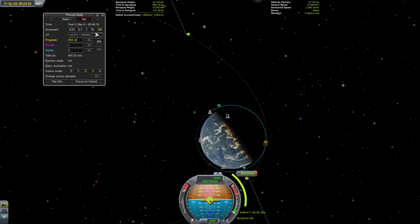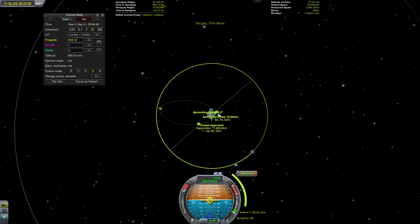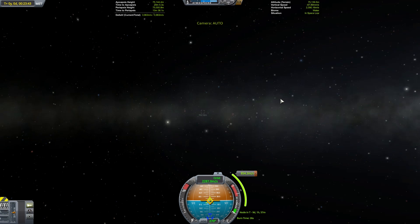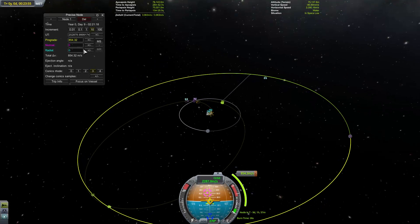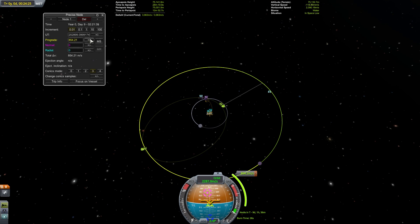Fortunately moving our intersection from the ascending node to the descending node is very easy — we just need to rotate this whole thing around 180 degrees. Our orbital period is a little over 1850 seconds, so to move our apoapsis forward by 180 degrees I'm going to move our maneuver node forward 930 seconds. After doing this we're going to repeat the steps of moving forward in orbits until the Mun has rotated into the right position, then do some fine tuning to line up our intersection again. This fine tuning consists of making small changes to the timing and the prograde vector, and this is definitely the trickiest part — there's no replacement for playing around with it until you get it to work.